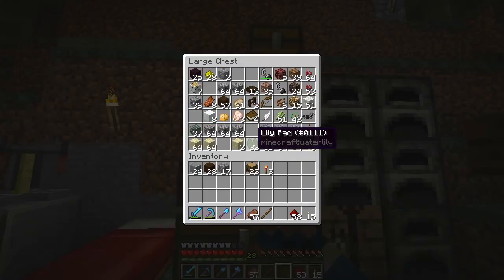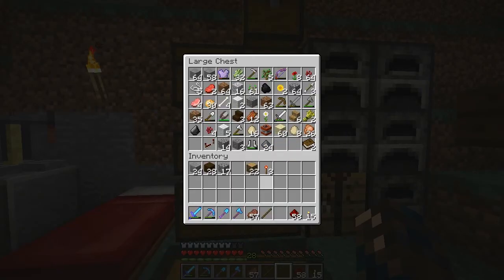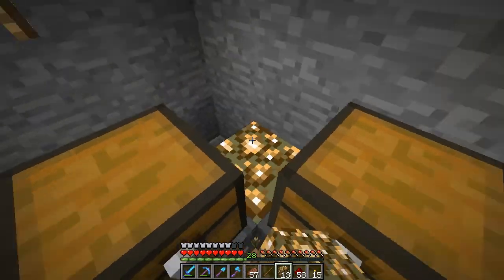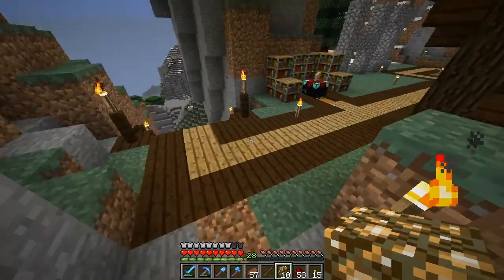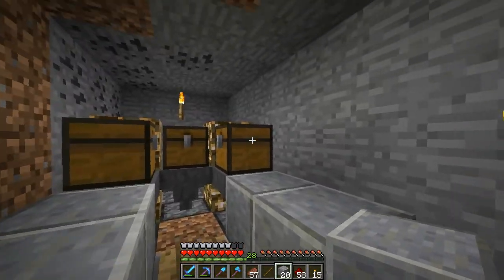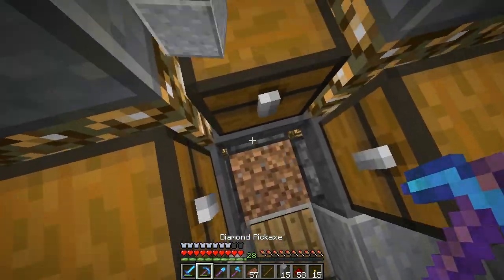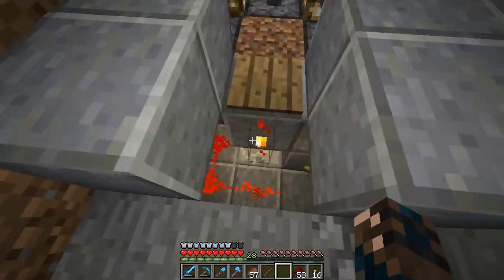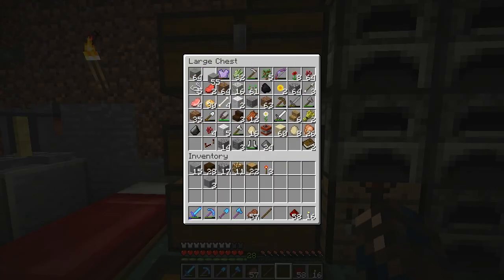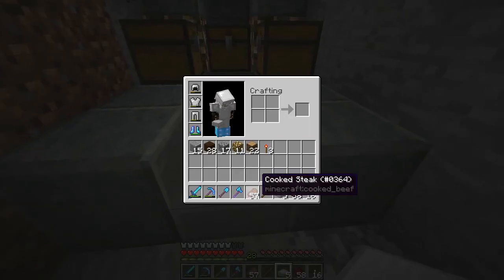I need four glowstone — putting two there and two there. Then I'll do polished andesite on the slate. I can't put stairs there so I'll put an upside-down stair there. The only problem is you're going to have to put a slab over it, but I can easily make stone slabs. Let's do that right now.